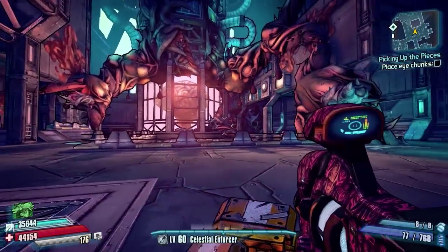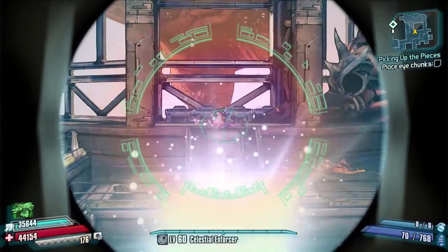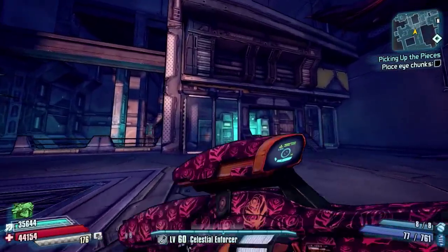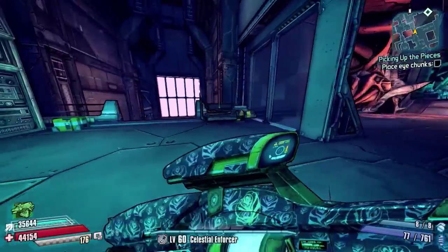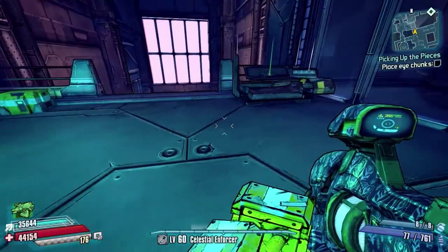Here we are in X-Stalker's little arena. As you first come in, there's X-Stalker where he spawns. All there is in this area are these little chests that open when you finish the mission, but these are refarmable now — you can come get them every time. That's two nice red chests.